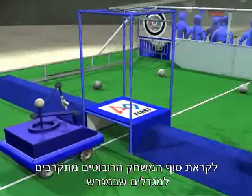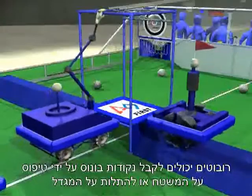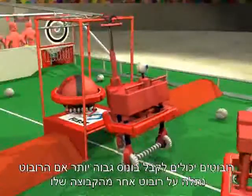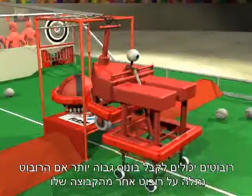Near the end of the match, robots gather near the towers. Robots can get bonus points by climbing on the platform or hanging from the tower. Larger bonuses are given if the robot is lifted by or hangs from a partner robot from their alliance.